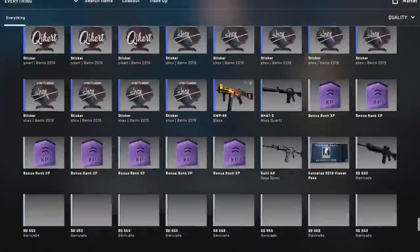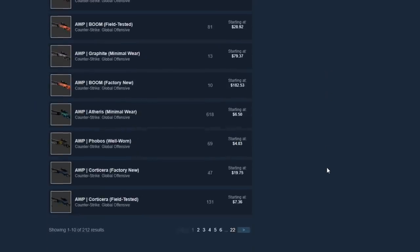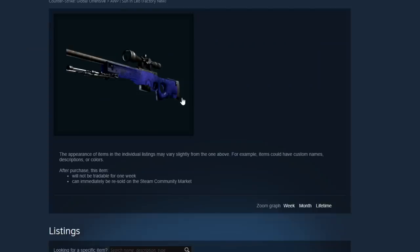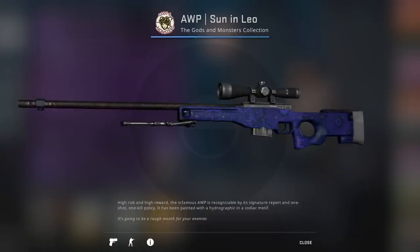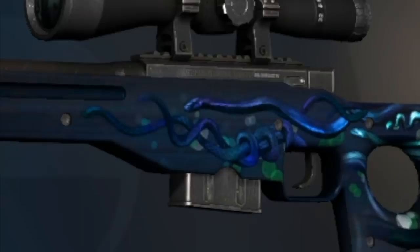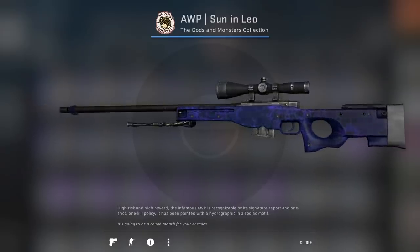First things first, ladies and gentlemen, we need our supplies. The AWP Medusa skin has a lot of blue on it, so we're gonna have to find an AWP skin that has blue on it. Fortunately, in the same collection as the Medusa, we have the Sun in Leo, which has a ton of blue on it, some of it being dark blue, similar to that of the Medusa. So I'm gonna go ahead and purchase one factory new AWP Sun in Leo, which you can currently get on the Steam Market for around $7.50.